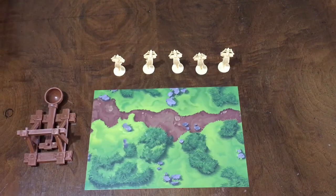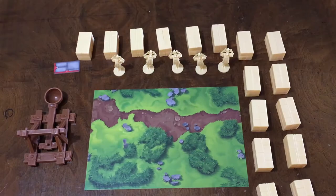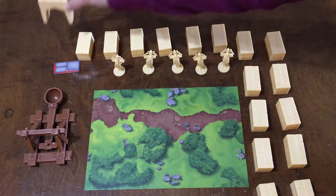To set up, each player gets a board, a catapult, five troops, a distance marker, and a total of 17 bricks that include gates to make their castle.